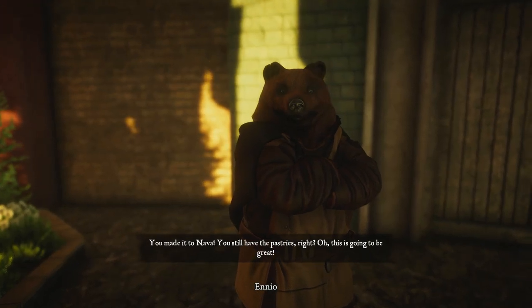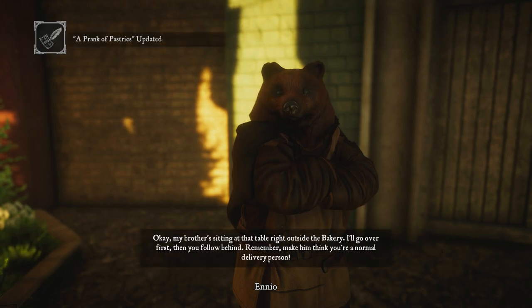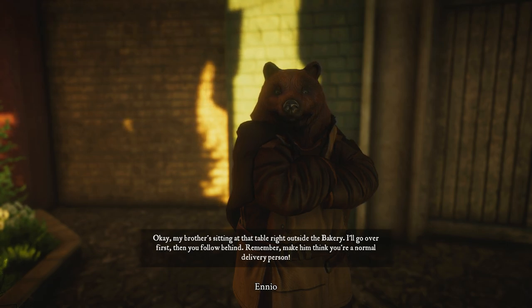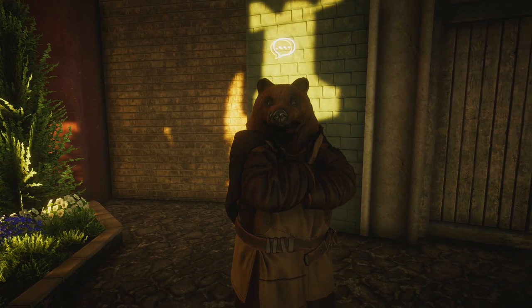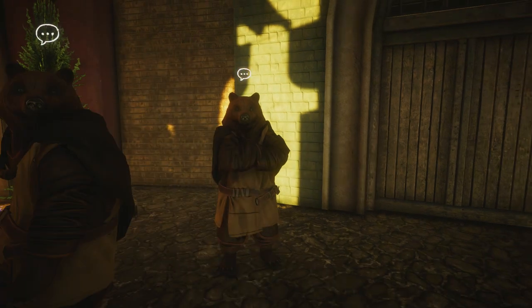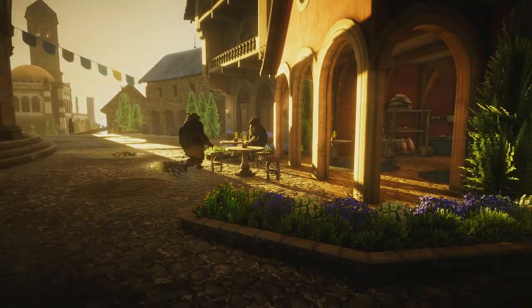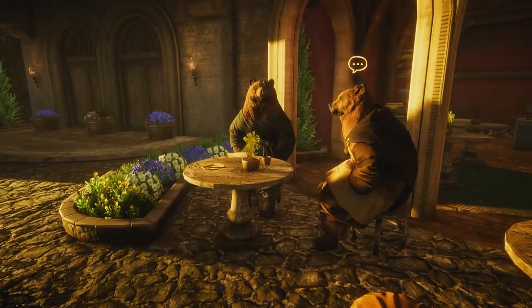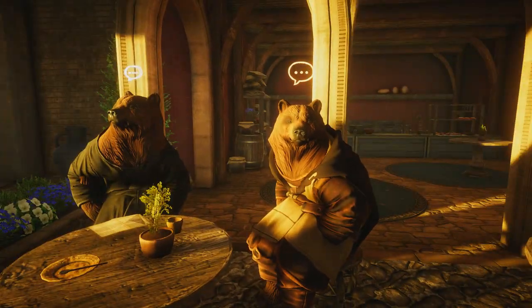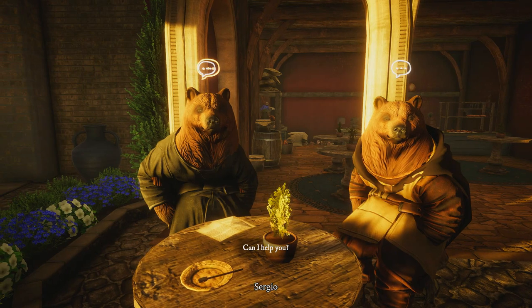[In-game delivery quest clip] "You made it to Nava! You still have the pastries, right? This is gonna be great! Okay, my brother's sitting at the table right outside the bakery. I'll go over to him first, then you follow behind. Remember, make him think you're a normal delivery person." [NPC reacts] "Hello there, delivery person. I'm not expecting any packages. Can I help you?"